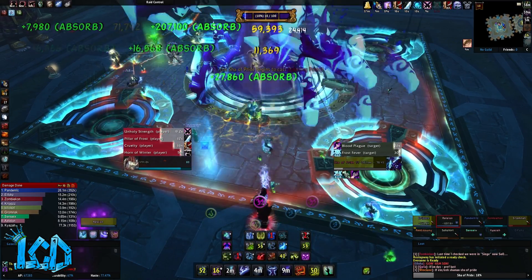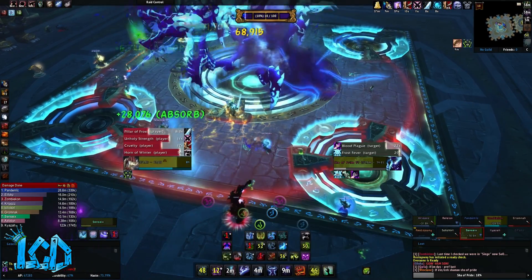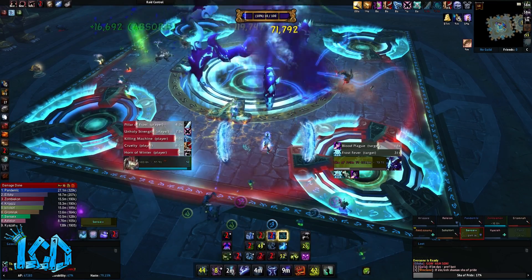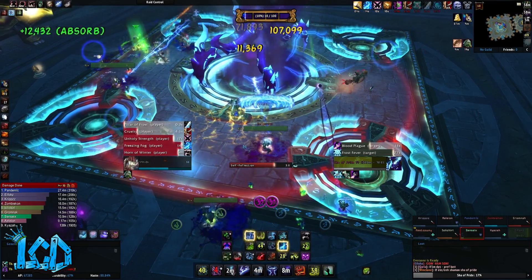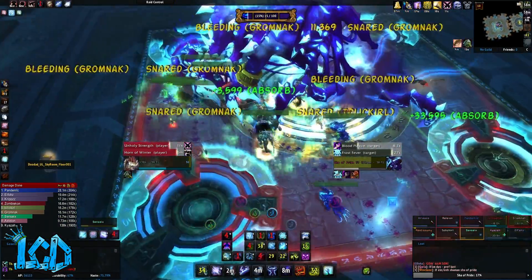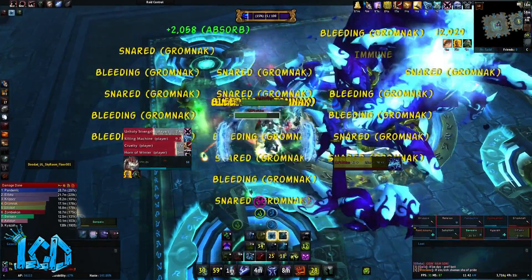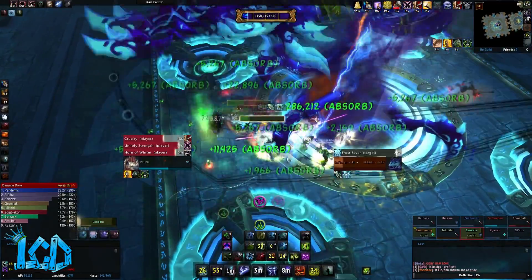Those are the effects I just explained. It is important to note that the Sha of Pride will gain this energy sporadically and there is no set time when he will gain it — he periodically gains it every couple of seconds. The first additional mechanic is called Mark of Arrogance. The Sha of Pride marks 2 players, inflicting 450,000 shadow damage every 1 second for the remainder of the encounter. This effect does stack. When the Mark of Arrogance is removed, the player gains 5 pride.